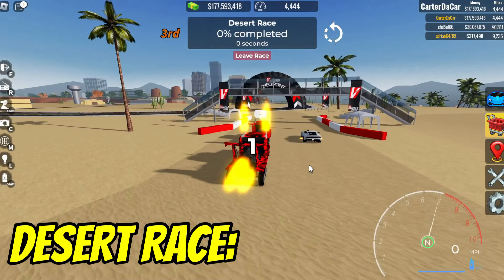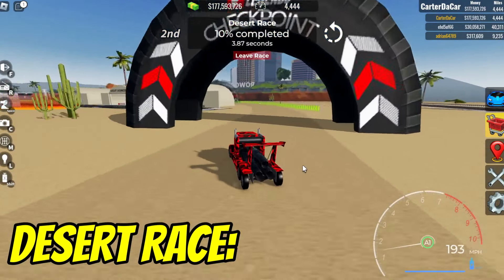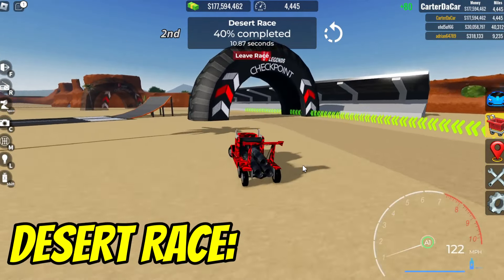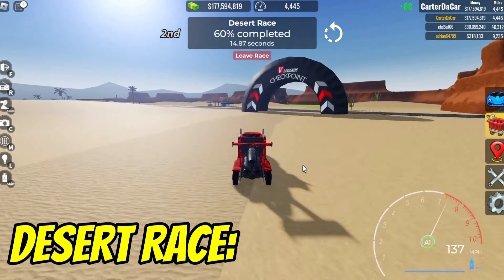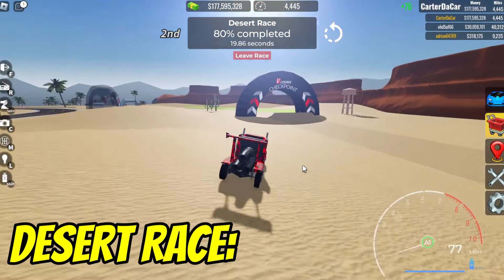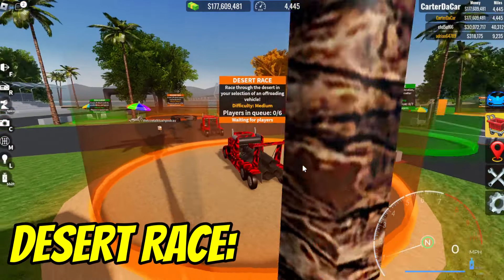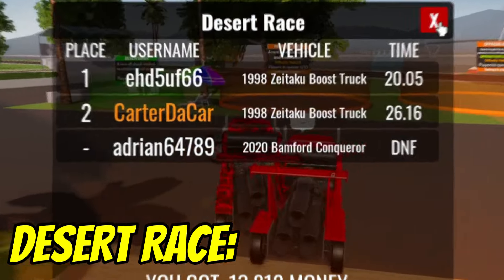We're on the desert race next. Honestly, I don't feel too confident — it might seem simple at first but it can be really hard to make it through these turns. We're about halfway through and doing pretty good. Right as I say that, we kind of messed up — but we saved it! We're actually gonna do pretty good. I'll cut the corner here and tap the finish line. There we go — finished in 26 seconds; a better driver finished in 20.